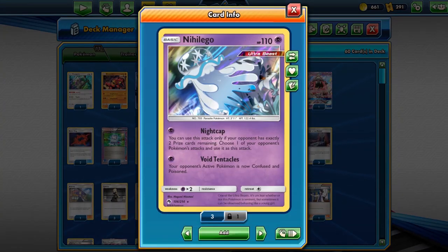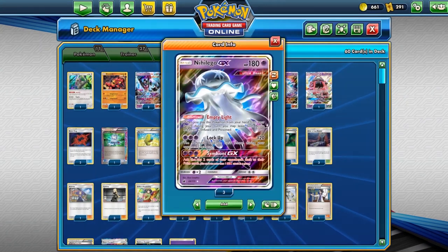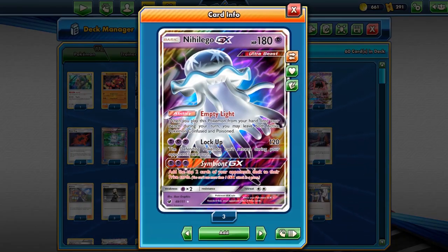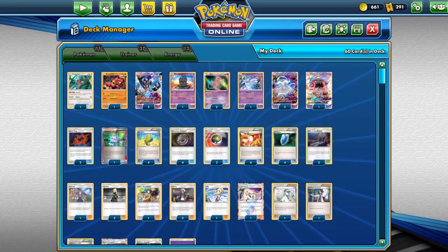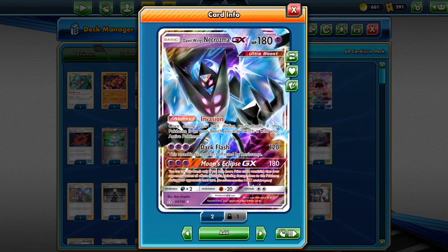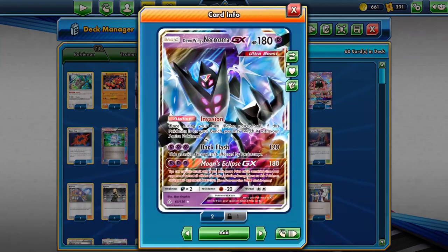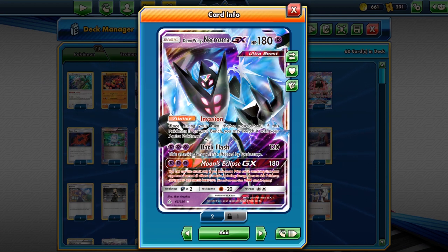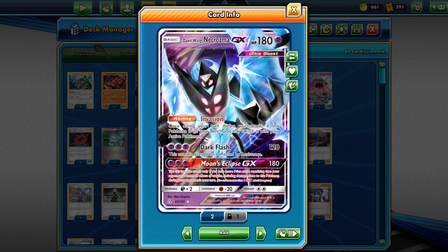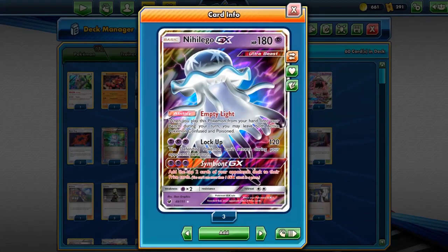We have one copy of Nihilego — also an Ultra Beast. Its Nightcap attack lets us use any attack of our opponent's if they have exactly two prize cards remaining. The Nihilego GX with Empty Light, when played from hand onto the bench, leaves both Pokemon confused and poisoned. That's where Dawn Wings can Invasion in to remove our own confusion and poison while the opponent stays afflicted. Dawn Wings' GX attack, Moon's Eclipse, does 180 damage and prevents all effects including damage done to it during the next turn. It is weak to Dark, meaning weak to Zoroark, which is why we run Nihilego — since not many people are playing a pure Psychic deck right now.